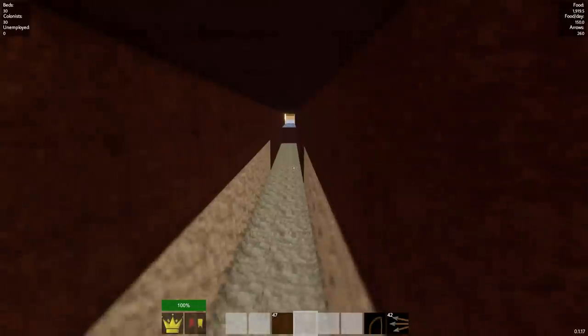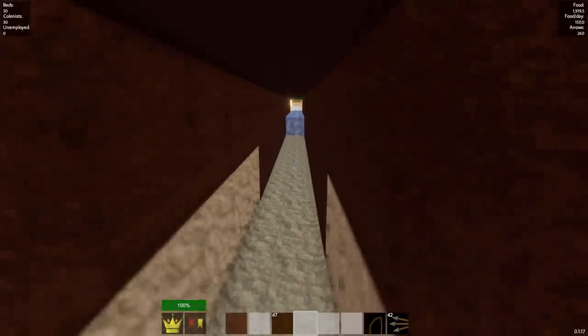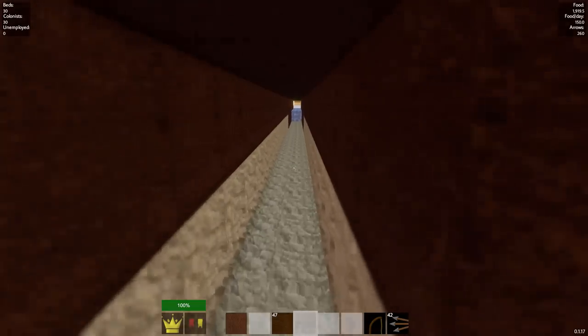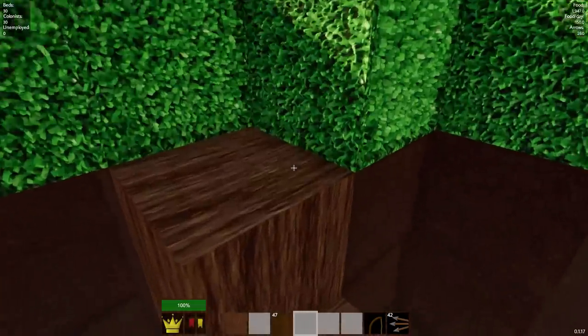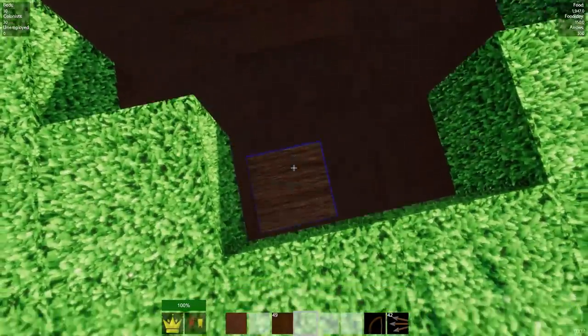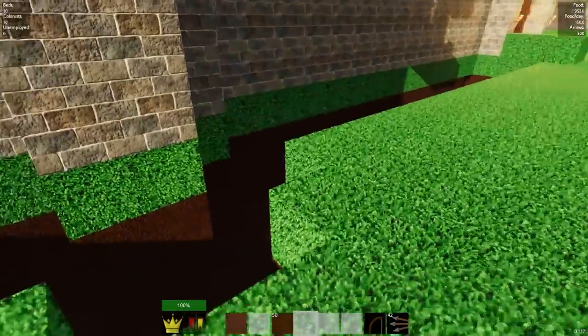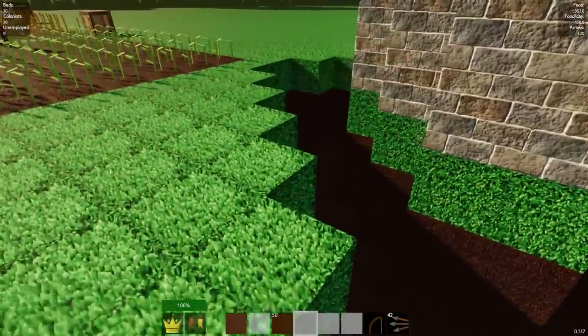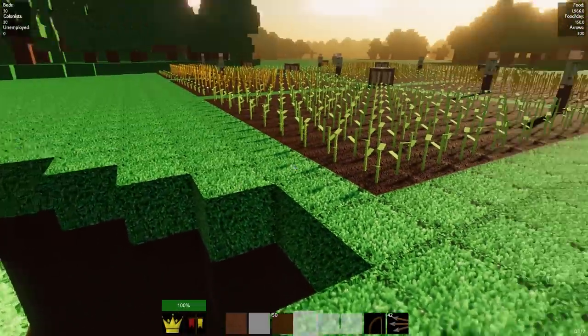Here we go, guys. Are you ready for this? Here we go. Break that, and let's run. It's starting to flood, I can see it. It's not even that fast. We can beat it! Here we are — jump up, break these, and we are good. Let's watch this flood. Here it comes. Slowly and steadily. Hopefully it works. I don't think it actually drains the lake that is over there, but I'm not quite sure.